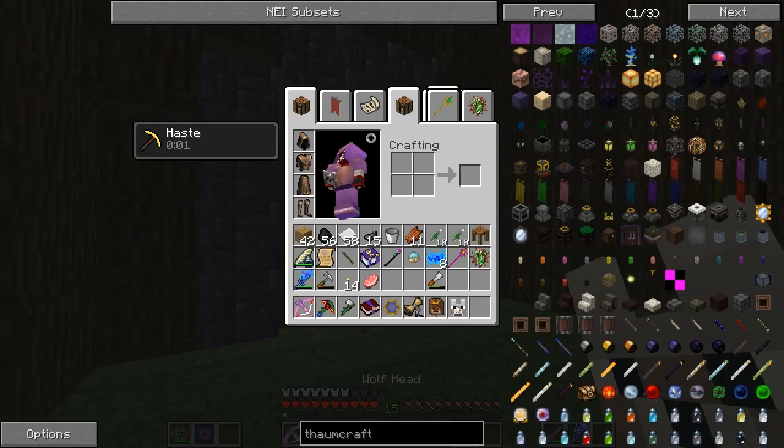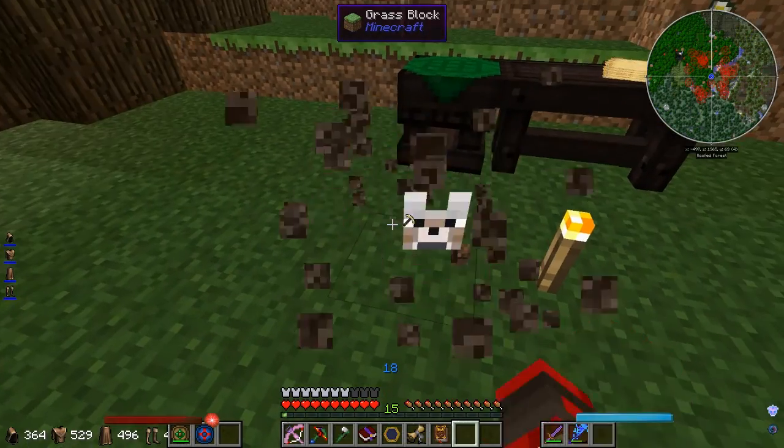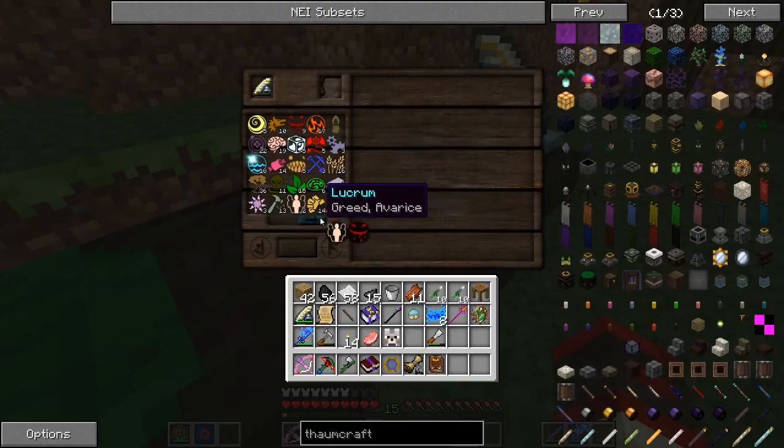I picked up this wolf head when I killed a wolf. It's from Witchery. I don't really know what to do with it — I mean, I can place it on the floor. But yeah, I've been messing around with ThaumCraft and I've been understanding all of this right here now.